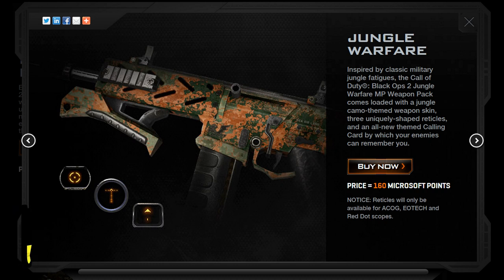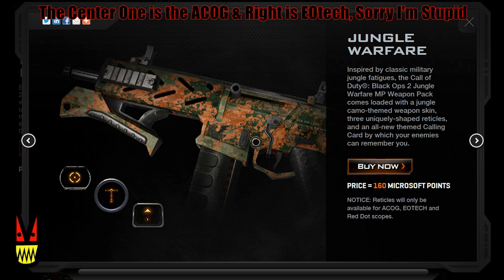The top left is the red dot sight. The center is the EOTech sight. And the bottom right one — I'm spacing on the name, I apologize — it's the sight where you switch between two different sights; the hybrid sight or whatever it's called in this game. I hate when they change the name. But yeah, that's what it's for, and this is probably one of the ones I'm going to get.